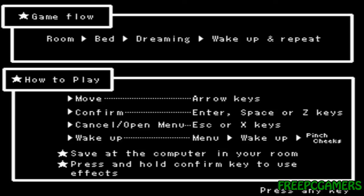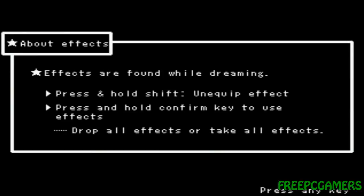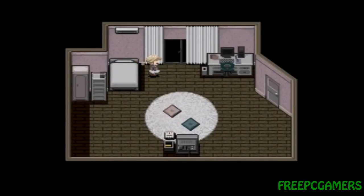To wake up, there is a menu option called wake up where you pinch your cheeks. I think in the original Yume Nikki it was bound to one of the keys — like the number nine key or maybe the F1 key. Now just like Yume Nikki, you save at the computer and press and hold the confirm key to use any effects you gain through the game. I think there are about 32 effects in this game. Effects are fun while dreaming and so on. If you've seen the original, which I'd really recommend, go find it — just type in Yume Nikki on FreePCGamers, you can probably find a review for that.